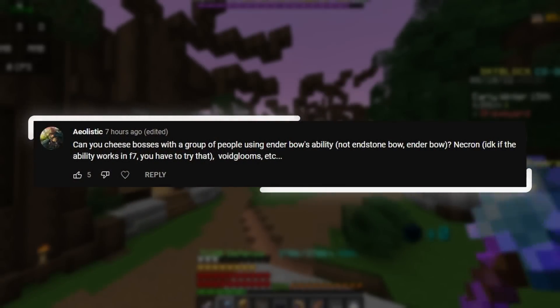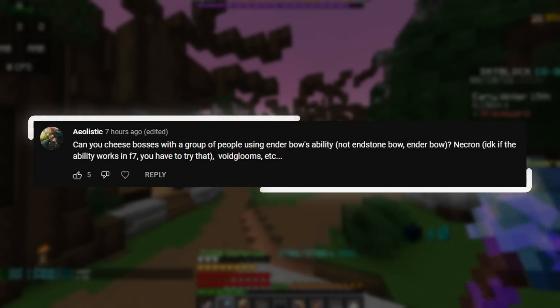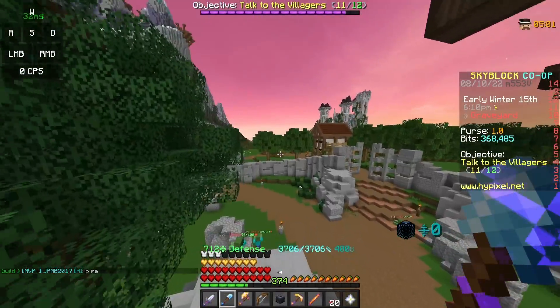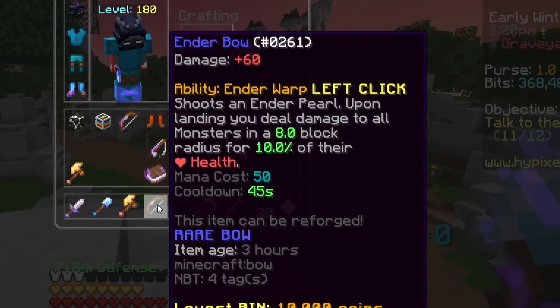Can you cheese bosses with a group of people using the Ender Bow's ability? Necron ability works in F7, Void Glooms, etc. This one might be a little bit confusing, but basically there's a bow known as the Ender Bow, and the ability is Ender Warp.